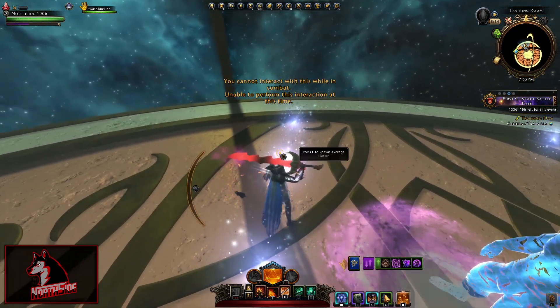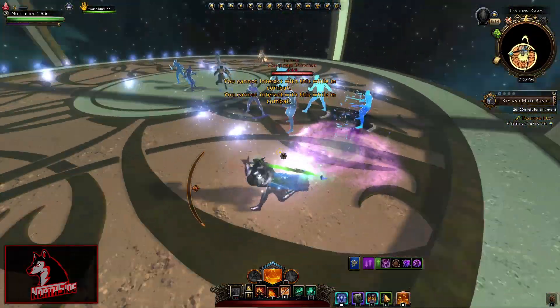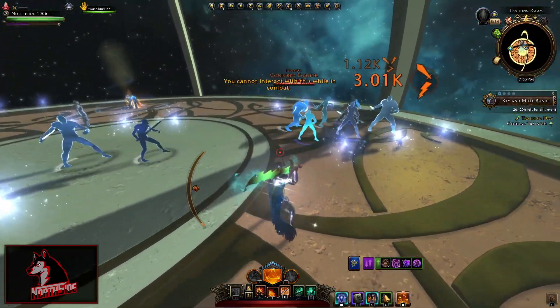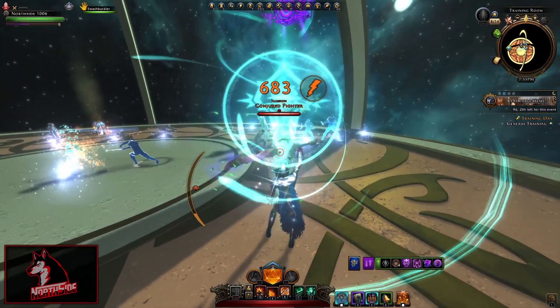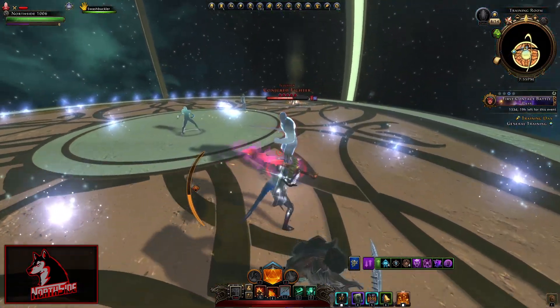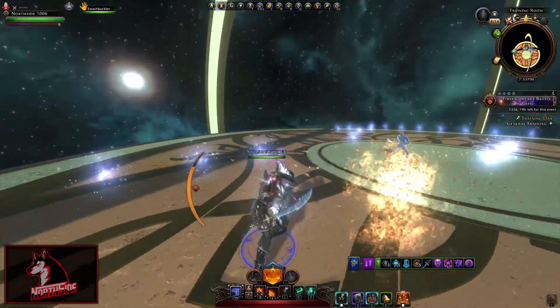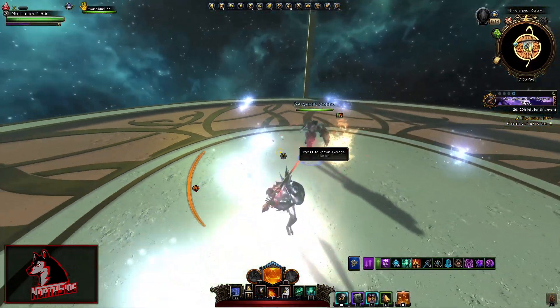Here we go — strong illusions — and I am going to spawn as many as I can to show you how this actually works. When I pop the artifact from the sky, boom, boom, boom, and they are almost all gone. So that's how it actually works, nothing really special to it.